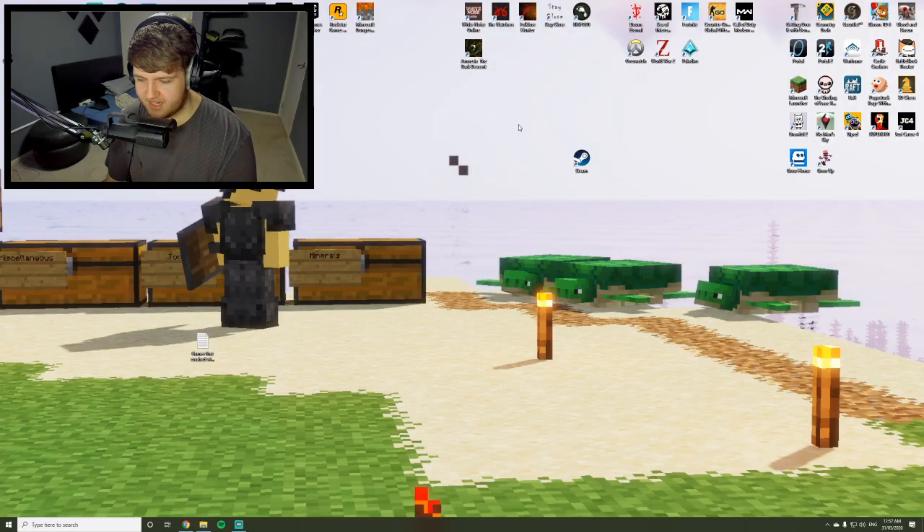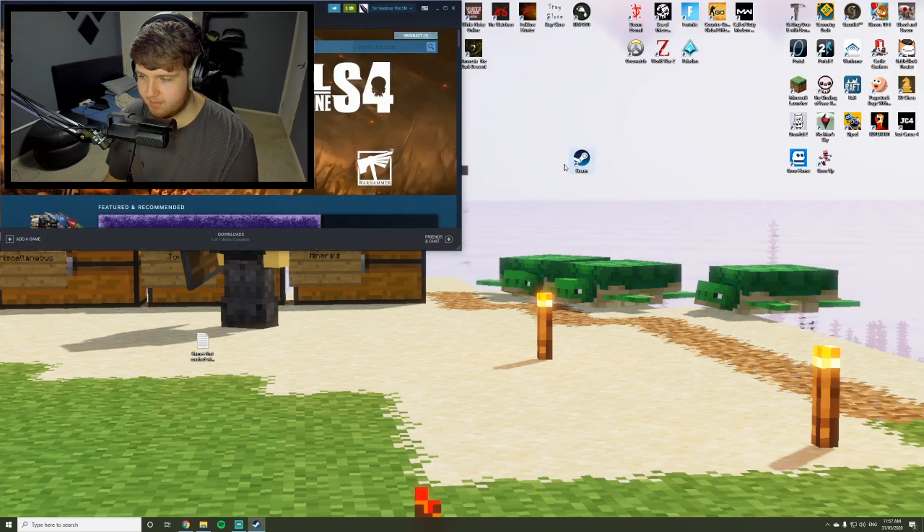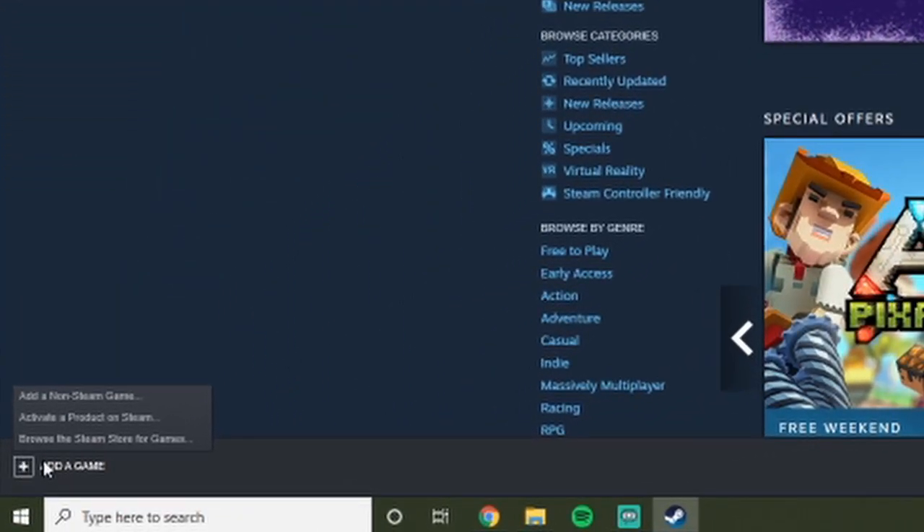I know Minecraft Dungeons isn't on Steam, but you want to open Steam. Go down to 'Add Game' and select 'Add a Non-Steam Game'.